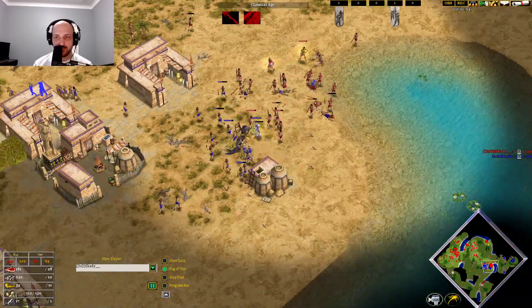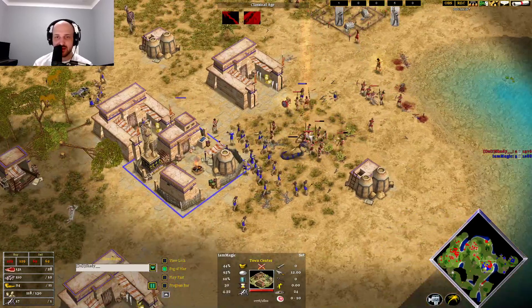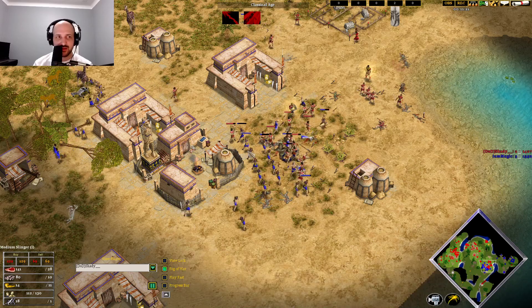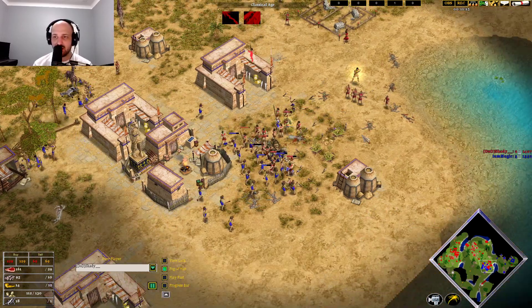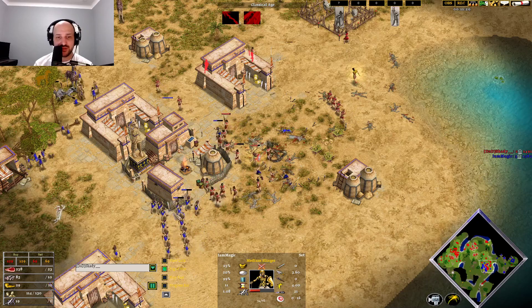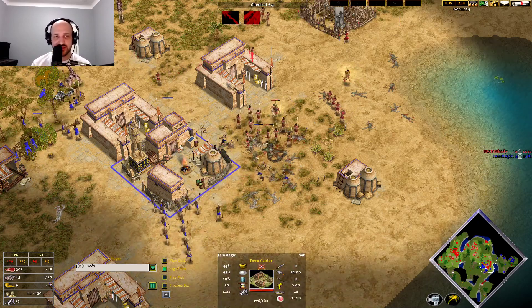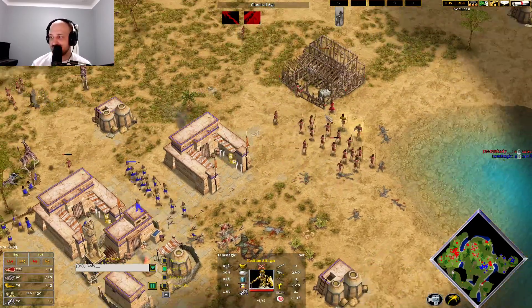Magic is able to push him back, and then Skadi's moving back in underneath the town center fire — it looks like the villagers are not in the fire anymore, which may allow Skadi to win this fight. The Slingers don't do next to no damage against the Hoplites — only getting picked off by the town center, dealing just 3.6 damage.